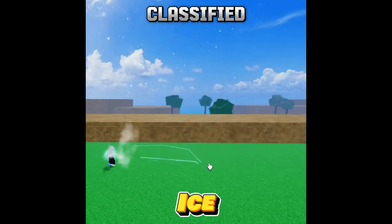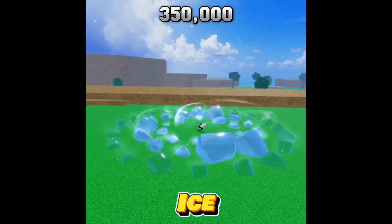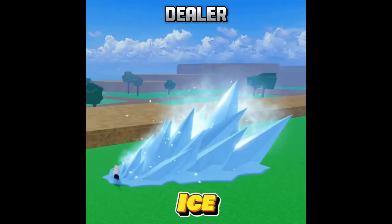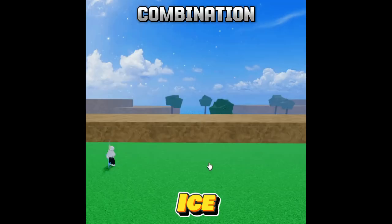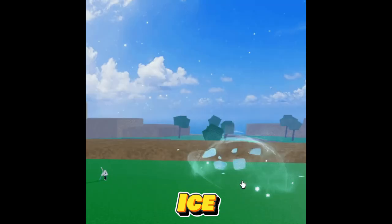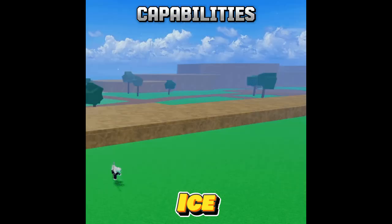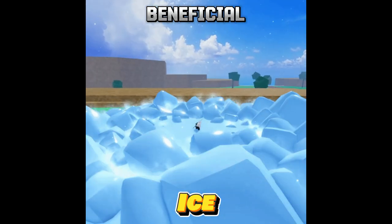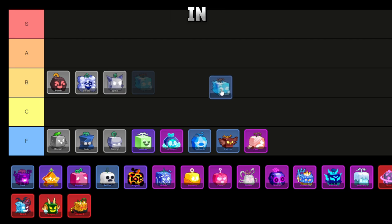The Ice Fruit, classified as an uncommon elemental type Blox Fruit, can be obtained for a price of 350,000 money or 750 Robux from the Blox Fruit dealer. Recognized as one of the top fruits for leveling up, its combination of excellent stuns and moderate damage contributes to its popularity in both PvP and bounty hunting. The wide and consistent stun capabilities make it effective in countering opponents like Buddha. As a result, I'm placing Ice Fruit in the A tier.